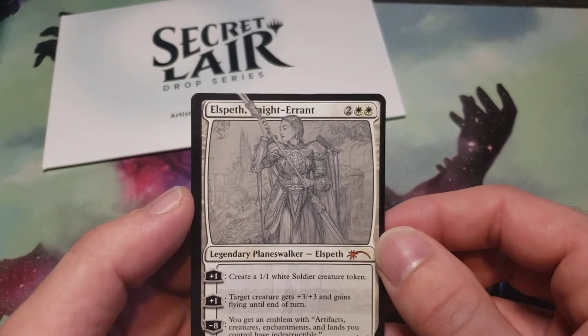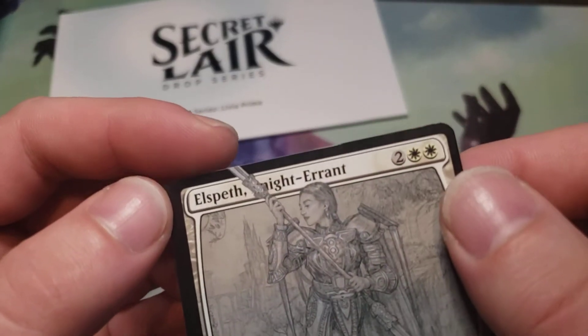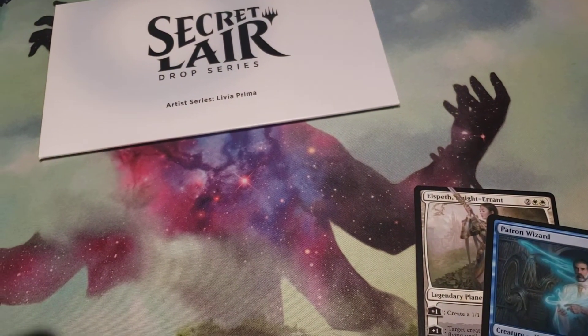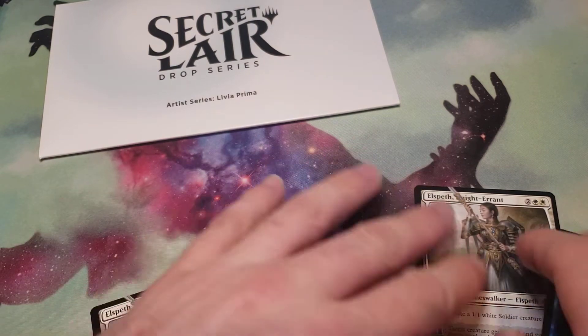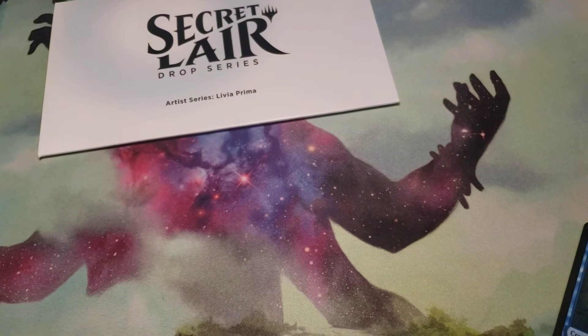The centering though is a little off. The art's right off the border too — usually they don't do right off the border. A little fraying at the top here. Don't know what happened there. Is that on the other card here? Nope, it's just on the sketched one.